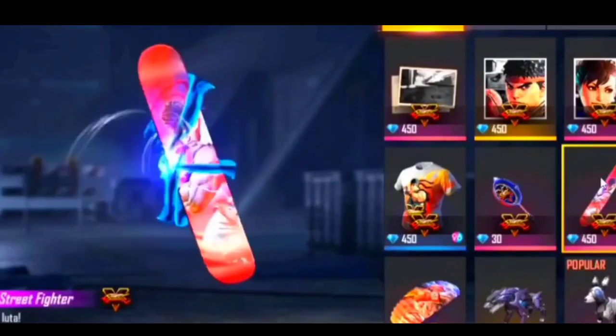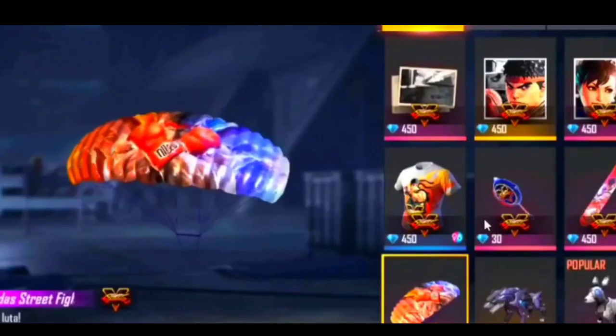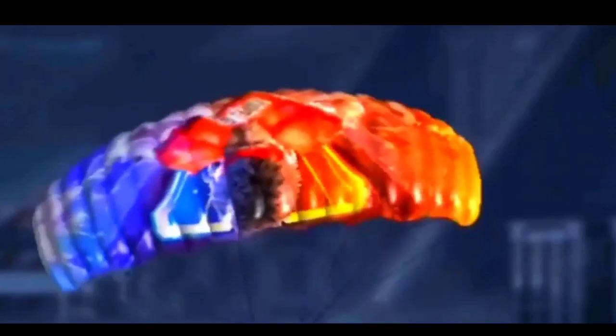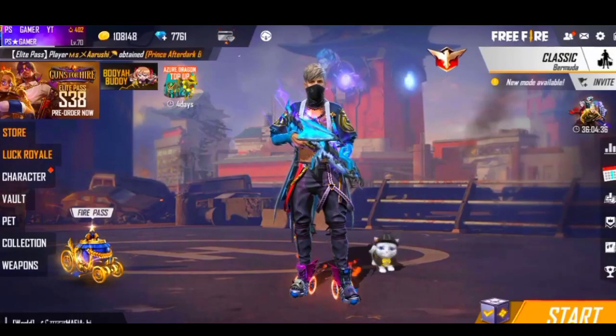Free Fire also has a different kind of skateboard. After that, you will be able to see a parachute — this is a Free Fire bundle parachute skin.